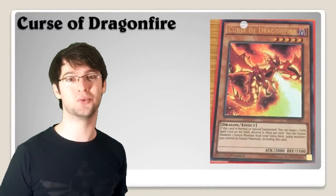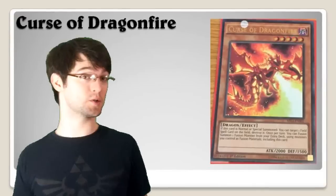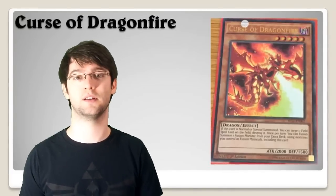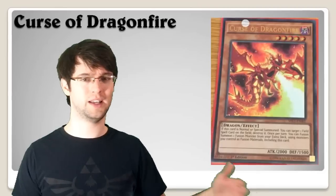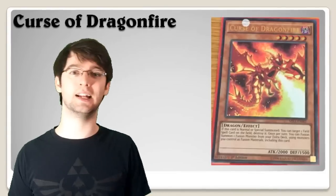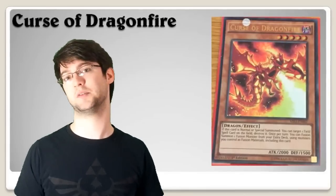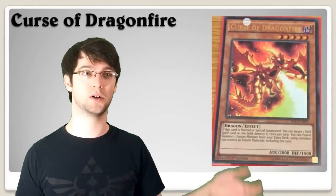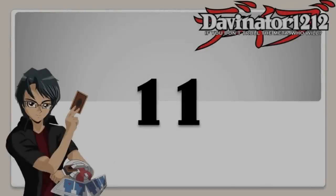Number 12: Curse of Dragonfire. This is a really cool card — basically a retrain of Curse of Dragon with 2,000 attack and 1,500 defense. When it is normal or special summoned you can destroy one field card on the field. You'd use this in something like Cosmos to get advantage from killing a field spell or getting out of something like Domain. Its other effect lets you force the fusion summon of a monster that requires this card or just a regular dragon.